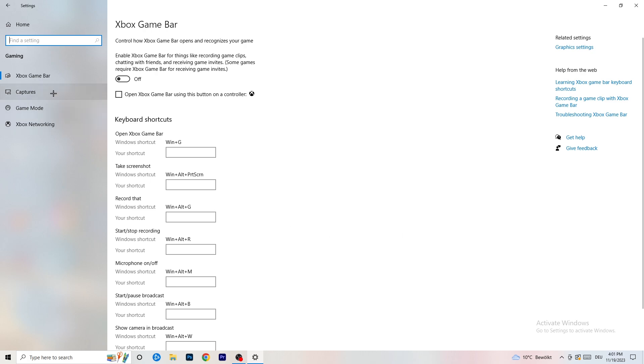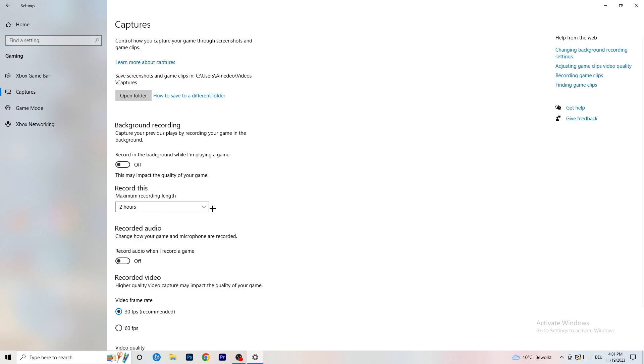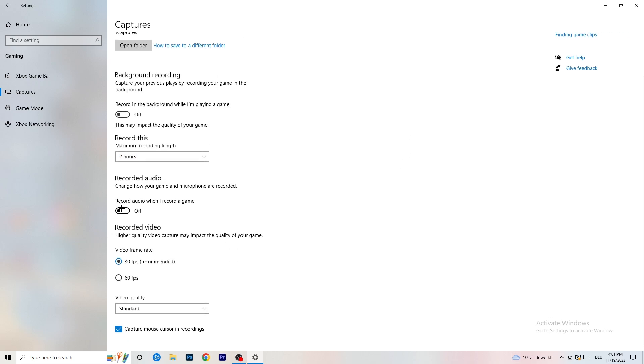Next, go to Captures on the left-hand side, then Background Recording. Turn off 'Record in the background while I'm playing a game.' If you want to record something, use OBS — Open Broadcaster Studio — which is made for recording games and your screen, not Windows. Having background recording running will hurt your performance, so just turn this off.